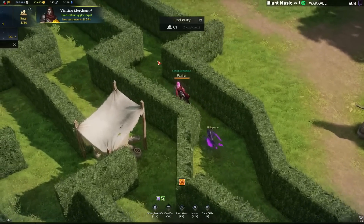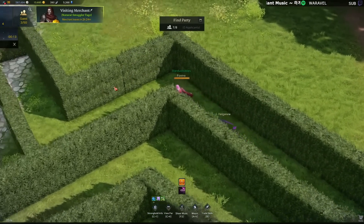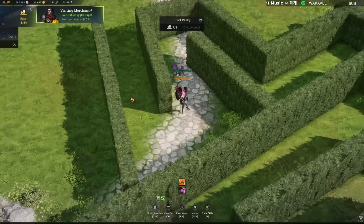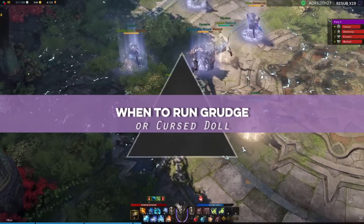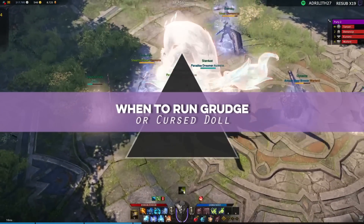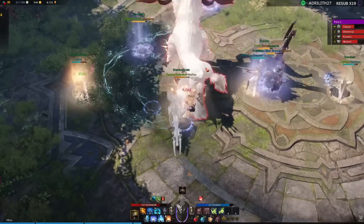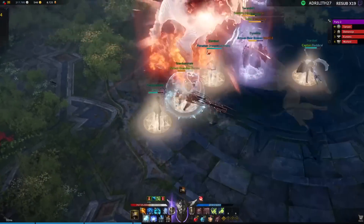Yes, there are downsides to those two engravings — taking more damage and less healing — which makes the game harder, but they provide damage buffs at all times. Now that you understand why Grudge is so good, there's more to talk about: Grudge is multiplicative while other engravings are just additive, but that's a bit more in depth. Let's now talk about when to use Grudge — this is probably the biggest discussion around the whole topic. The question is: when should you run Grudge?